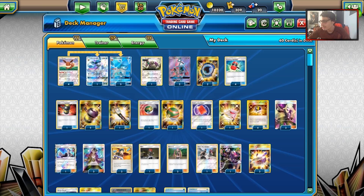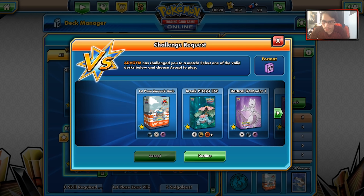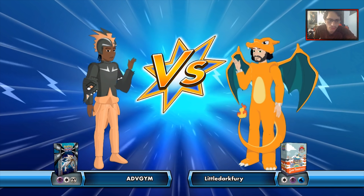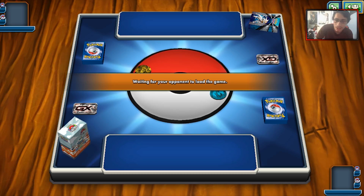See you guys in the match. Alright guys, here we go — getting into the post-rotation match right now. Just got to find the deck. That's why I favorited it because I've got like 200,000 decks. We'll see what we're playing against — it looks like Solgaleo. We'll see if Quad Glaceon can beat this matchup. This could be big. Obviously metal beats water, but we'll see what we can muster up.